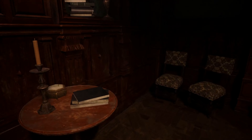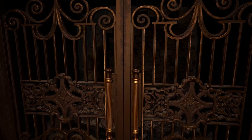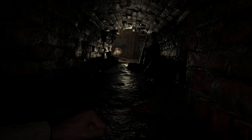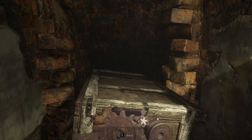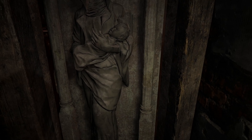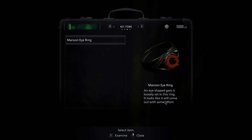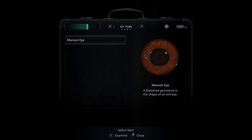A lockpick. Crouch - oh, in here? Okay. Crawl. Rats. Not sure if I'm going to need that - that's just a craft item, I think. Maroon Eye Ring - can I wear that? 'An eye-shaped gem is loosely set in this ring. It looks like it will come out with some effort.' A gemstone in the shape of an evil eye.